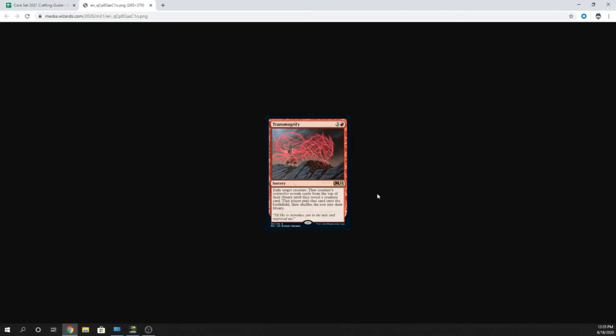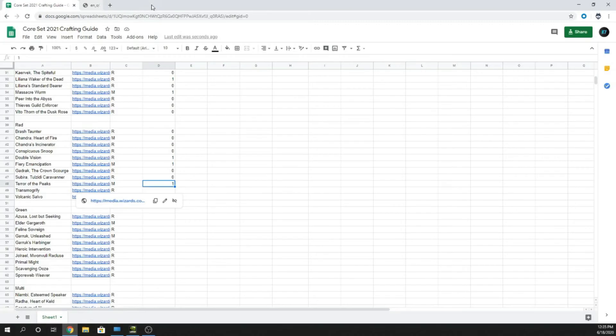Transmogrify — four mana, three and a red Sorcery. Exile target creature. That creature's controller reveals cards from the top of their library until they reveal a creature card, then puts that card onto the battlefield. This is garbage. Absolute trash.